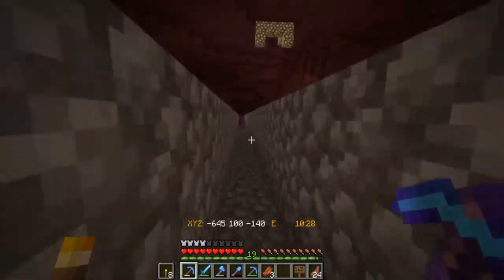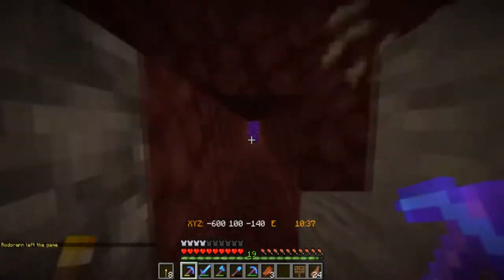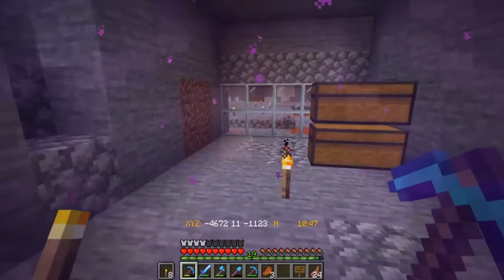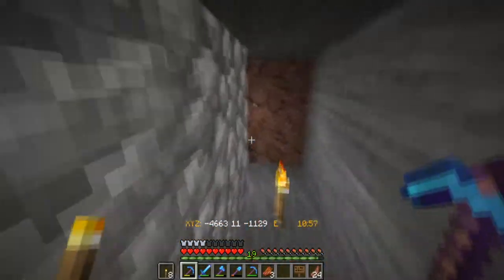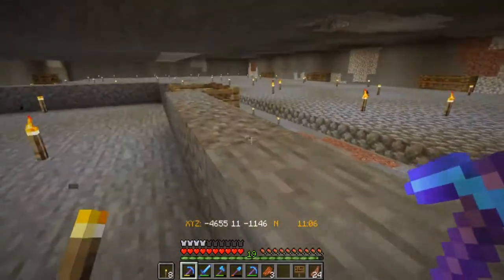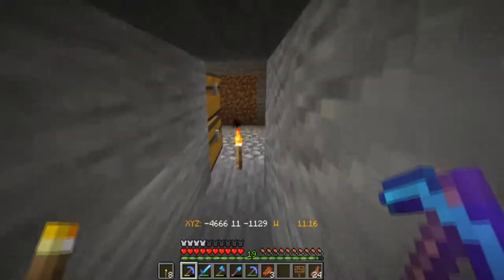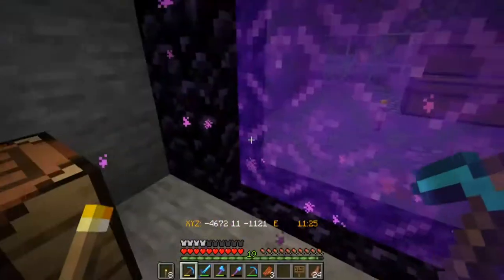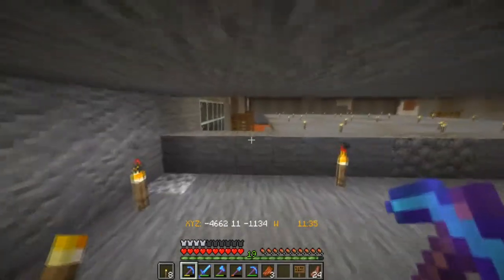We're heading over to spawn as well, as we've set up a new shop linked to this super secret project. It's not very far away from my base at all, and as soon as we spawn in you're probably going to be able to see what it is. It's not working as intended right now — if it was, you'd see some bouncy little green slimes hopping all over the place and getting themselves killed.